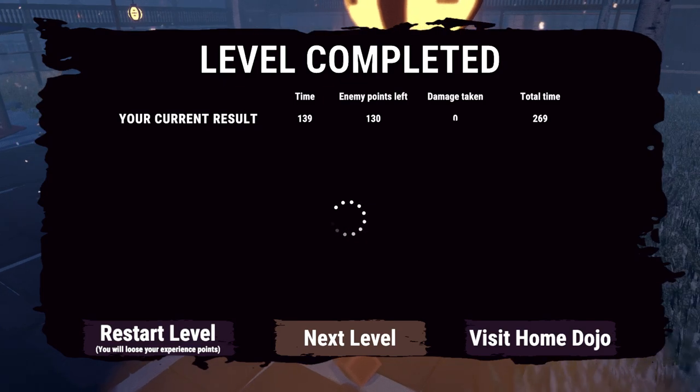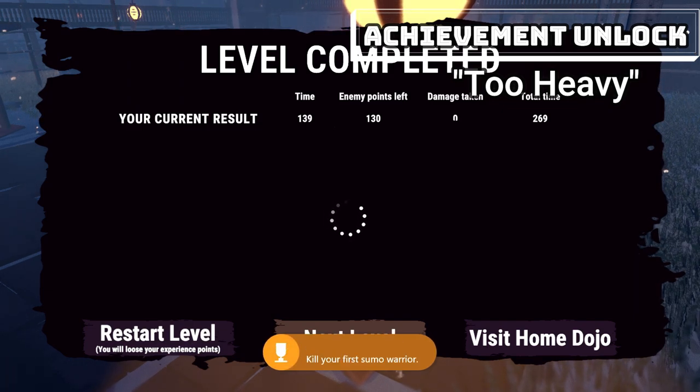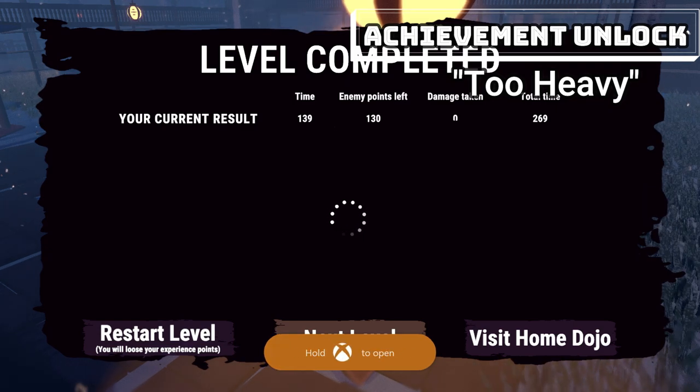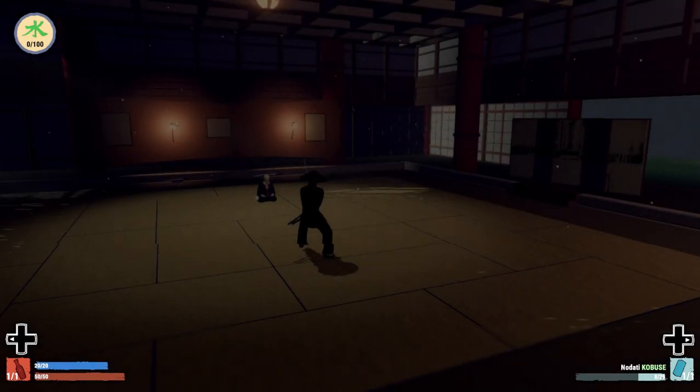Right after killing the sumo we have now completed the bathhouse level and we will get an achievement/trophy — 'Too Heavy' — for killing our first sumo warrior. Once we have done that we can look at the leaderboards, and right after that we are ready to go back to the dojo, where we can jump into our next mission.